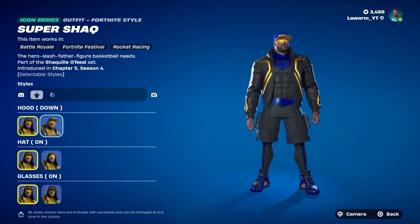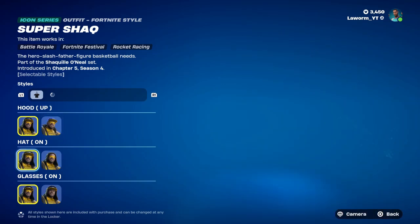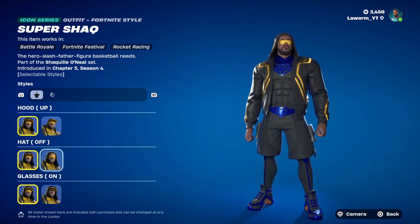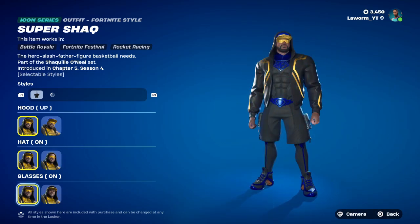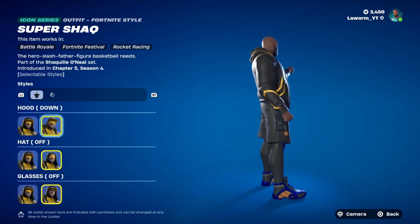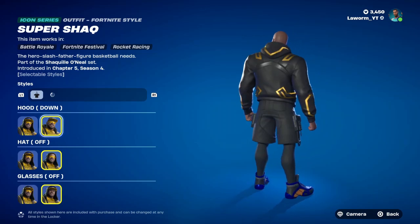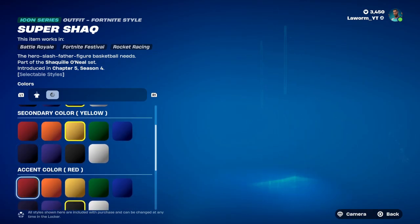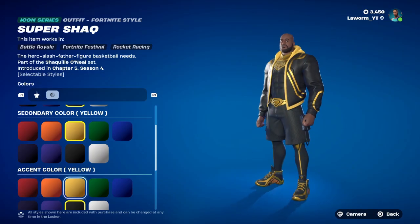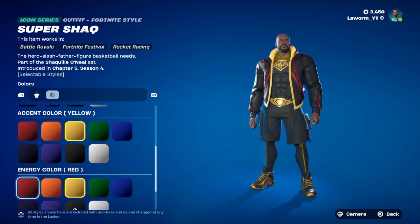Once you've sorted that out, you can add features like having the hood up or down, his hat on or off, and glasses on or off too. There are so many different combos you can do with this character. But the only problem with him — he's pretty huge, so he will stand out no matter what colour his outfit is. I'm going to go for a black and yellow look, mixed between Saiyan and Black Adam, so it's going to be pretty cool.